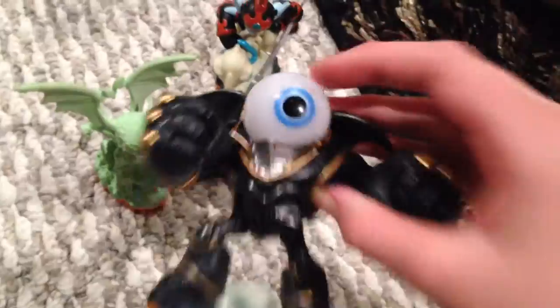Now for Giants. We have Thumpback. I'm not sure, but she's in Dark Edition — like, her name's Chill or something. Whirlwind, Jet Vac, Glow in the Dark Cinder. I forgot — someone's using the Shrine one, but I'm not sure. Eye-Brawl and Chop Chop.